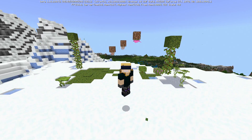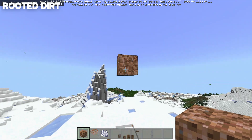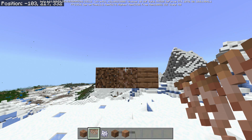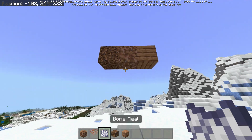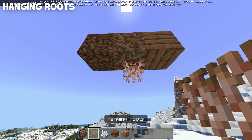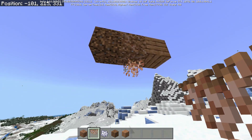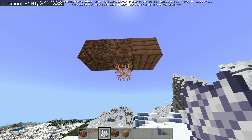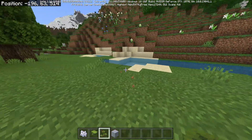Starting with probably the most boring feature: rooted dirt, a brand new dirt type. It looks a little different — kind of like jungle wood mixed into coarse dirt. If you bone meal this block, you get the brand new hanging roots plant. In survival mode you need shears to harvest it. Bone meal it and you get it again, every single time.